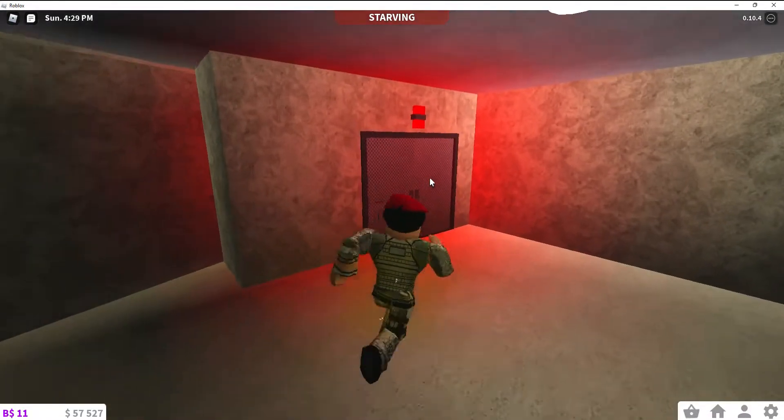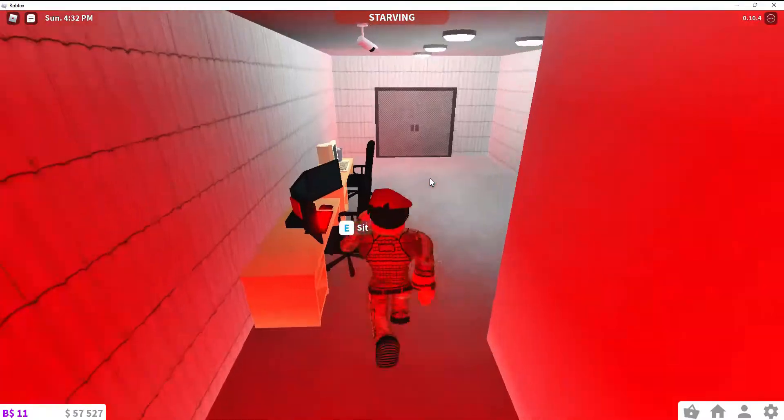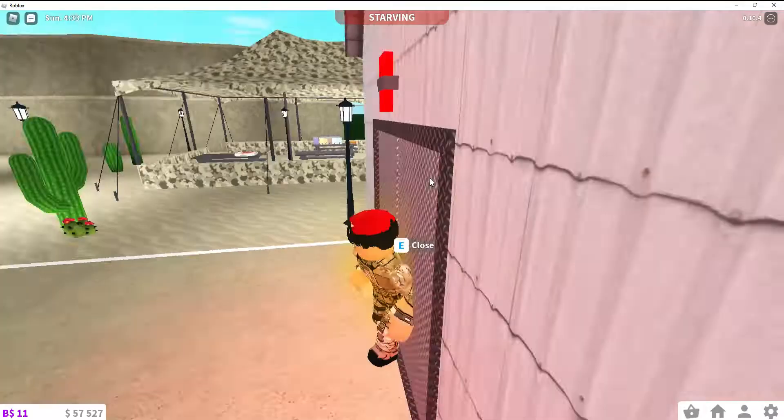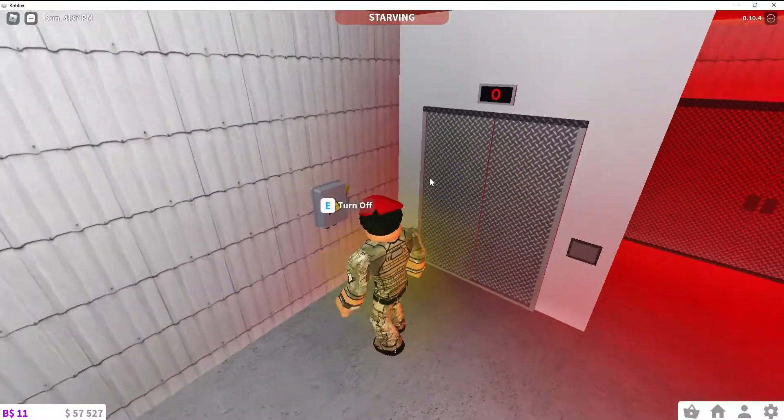This area here is a work in progress — I will add something eventually, I just don't know what yet. If we go this way, it leads you to the far left bunker, and there's an elevator which I can call. Power box.